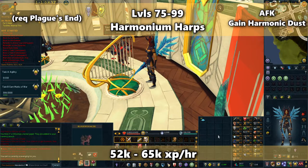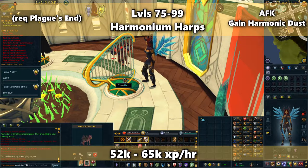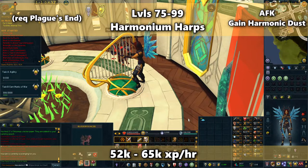Simply click the harp to retune it. It's best to do this during the Ithell hour because you'll get 20% more crafting XP from harps and a lower chance of getting out of tune.